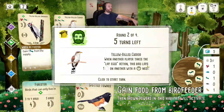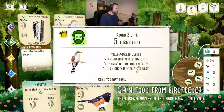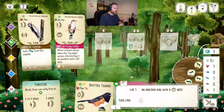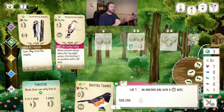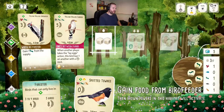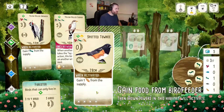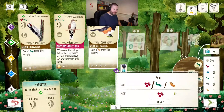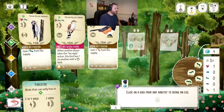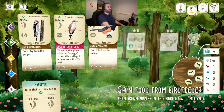I notice the yellow-billed cuckoo: when another player takes the lay eggs action, this bird lays one egg on a bird with a bowl nest. I'm not sure I've got a bowl nest bird - I don't, so that power is useless right now. I need to get a bowl nest bird to make use of that really powerful skill. That's something to look forward to in a future turn. For now I'm playing the spotted towhee using an invertebrate and spending an egg.